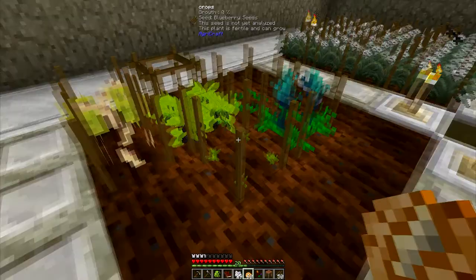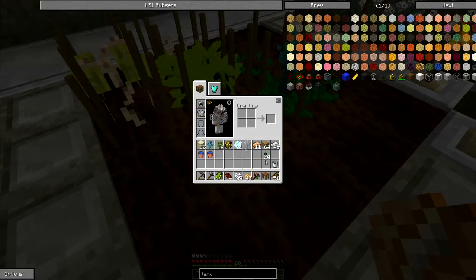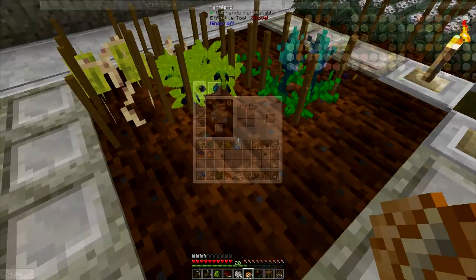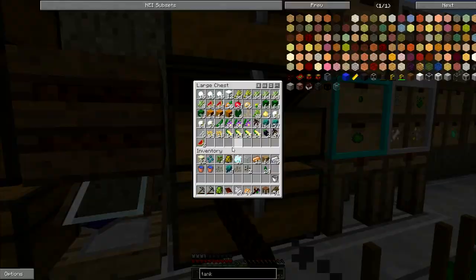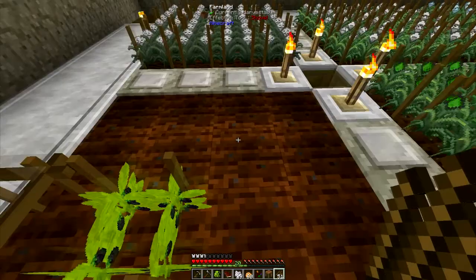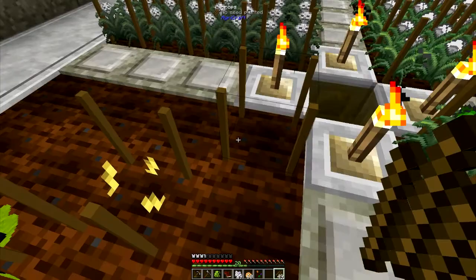Hello and welcome to episode 10 of Regrowth. I've been trying to crossbreed this blue blackberry with this water artichoke for a while. I got some blueberry seeds - I need blueberry seeds to get strawberry seeds, but I need raspberry seeds which I don't have. I do have chili seeds so I can get tomato, and I have pumpkin seeds so I can get grape seeds. Let me grab a pumpkin seed here and set that up. Maybe it'll be done by the end of the episode - I doubt it.